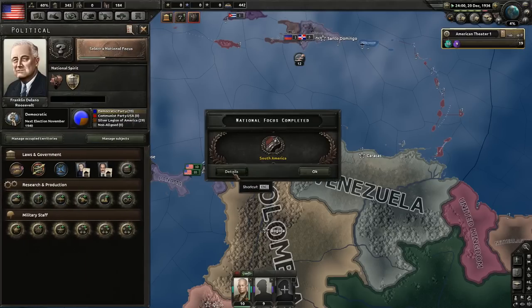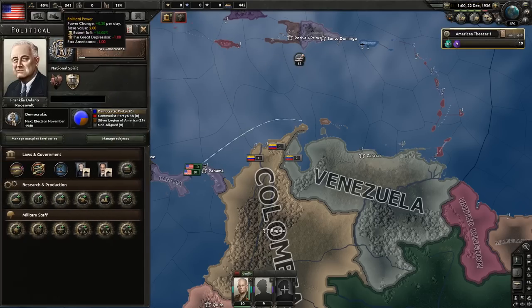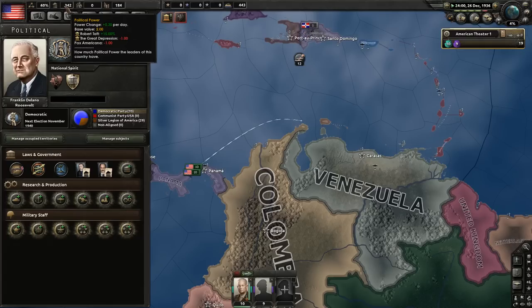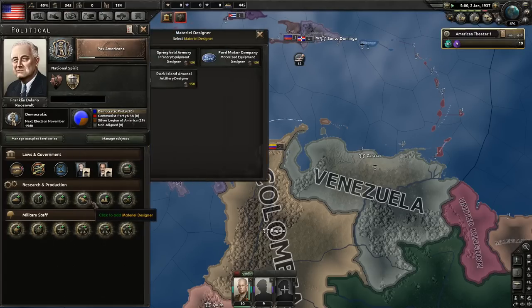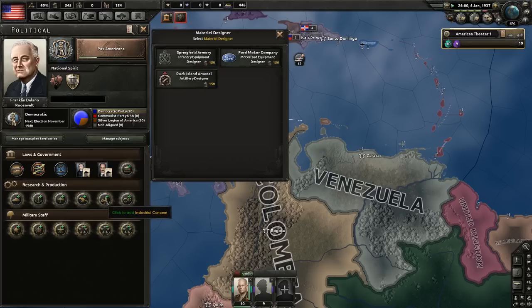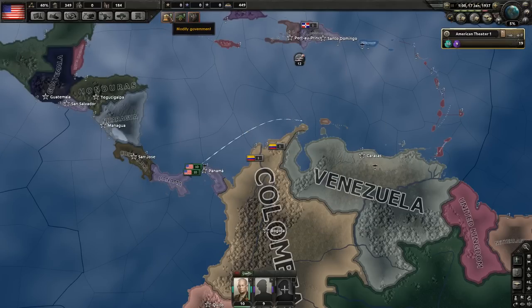The South America national focus is completed and now we go with Pax America. We have 300 points and will get even more. If you want you can spend some to get an industrial concern or infantry equipment designer going — although you sometimes get those for free in an election event, so watch out for that.